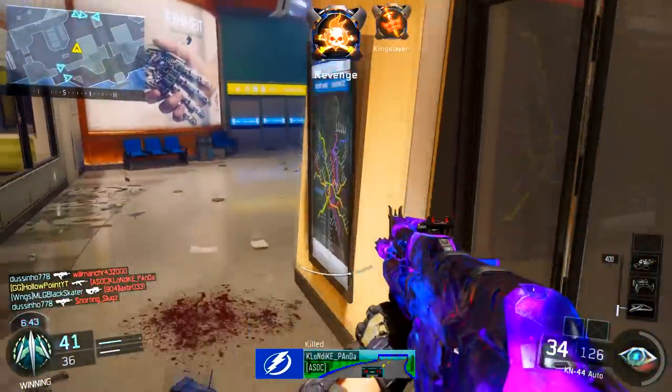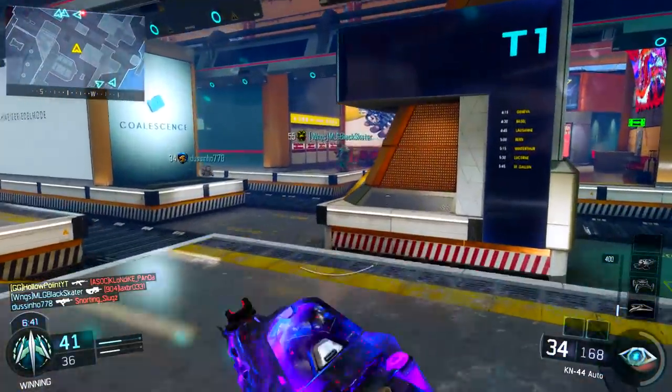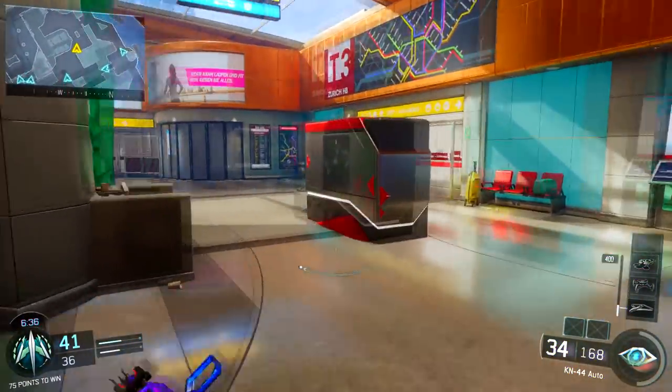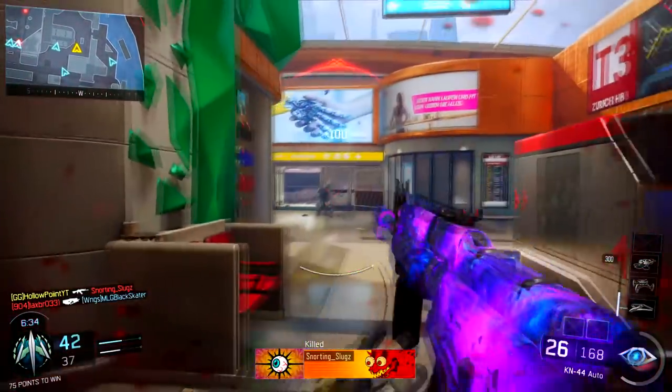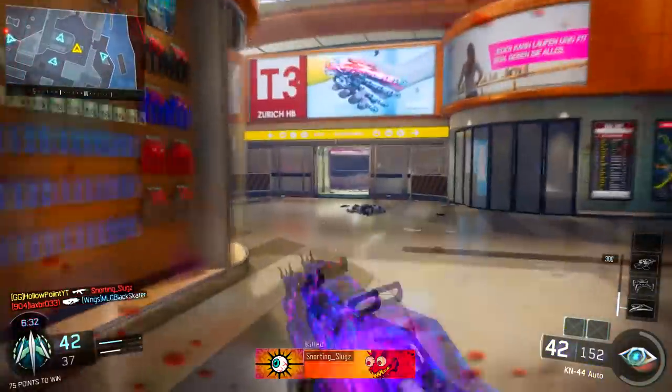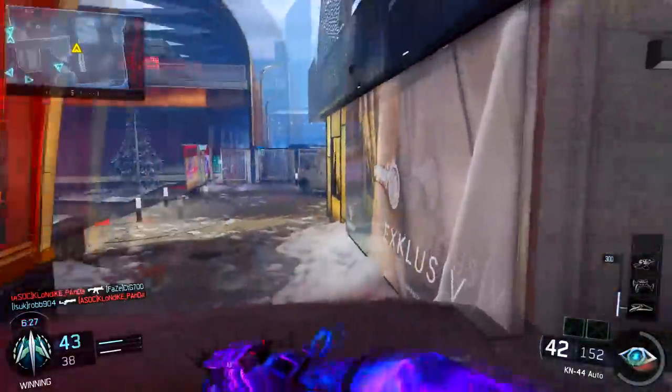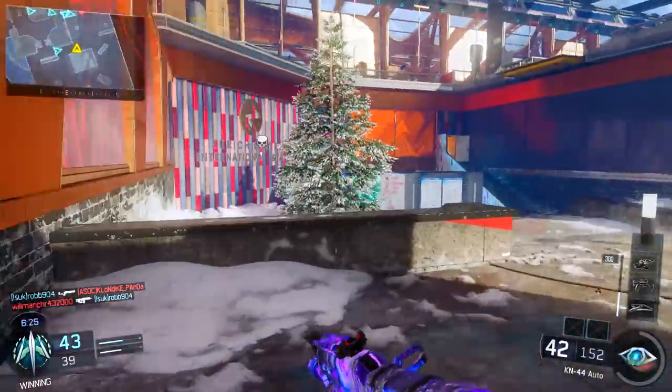Whenever you hear some type of gun sound, look at your mini map. Always keep an eye on it — don't look at it for too long because you may get killed, since you don't have any teammates to back you up. But just keep that in mind: your mini map is going to be your best friend always.